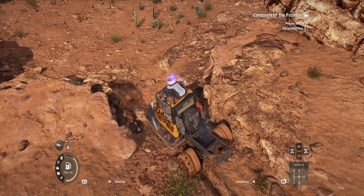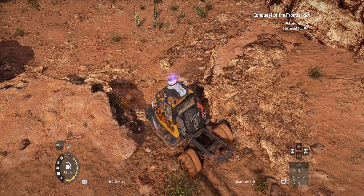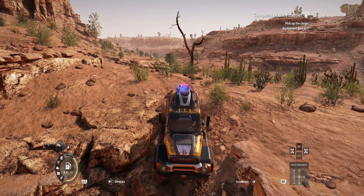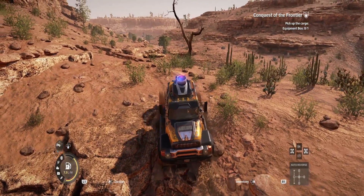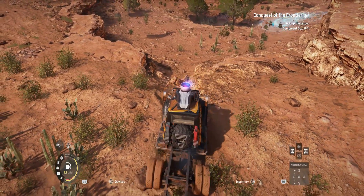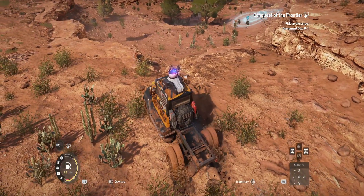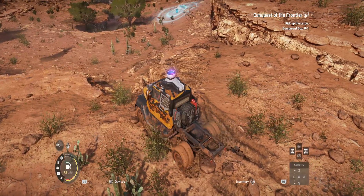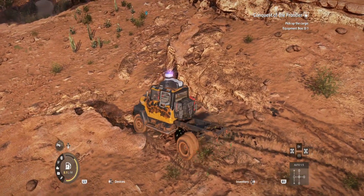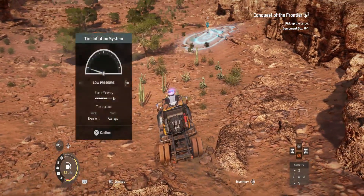Let's try a lower gear. Still no diff lock either. That's not working — try to get a better route in. Come on, there we go, we're up! It's very muddy up here though. Not got a lot of speed. Let's use this rock for traction — there we go, that works! Now we can increase those tire pressures again and make our way over to the first pickup point.